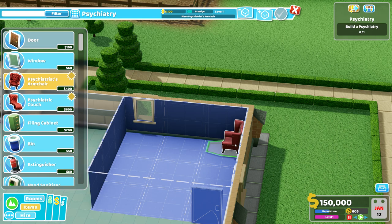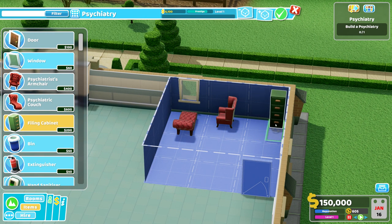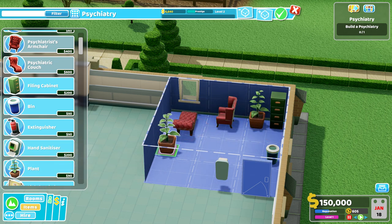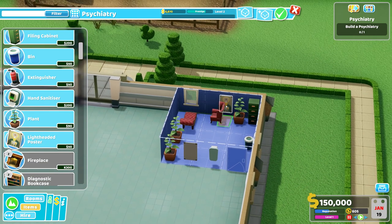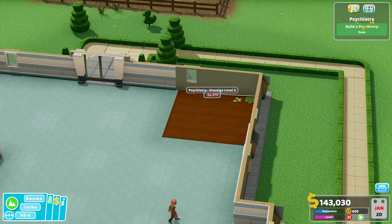It's a rather small building with a chair where someone listens to you babbling about your life. The patient should sit by the window looking out at the beautiful countryside. We also need a cabinet, a bin, something for the hands, plants — because plants make happy patients and happy staff — and perhaps a lightheaded poster. That's level three and we've built it. Doesn't look so bad.